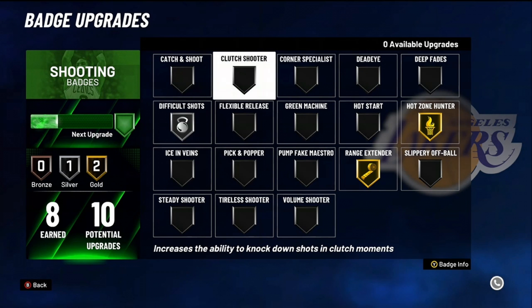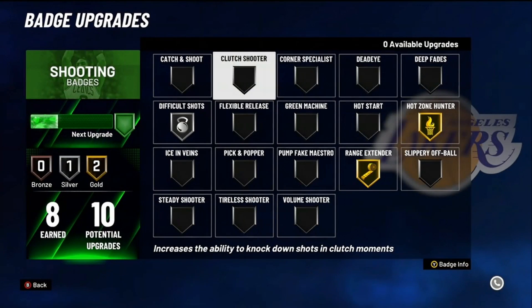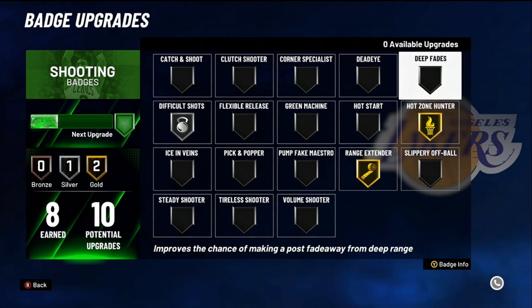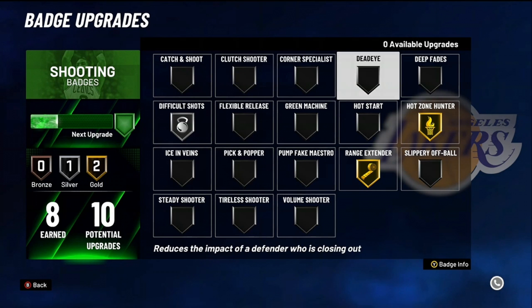Clutch shooter — be real. This badge works in MyCareer, and I heard it's all right in park. If you got enough badges to spare, go ahead and try it. I personally won't use it though.